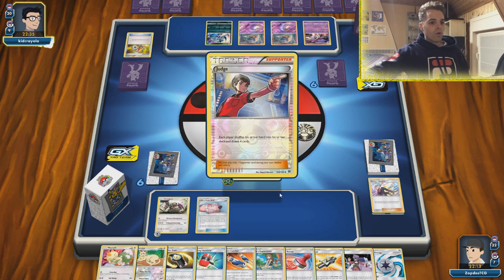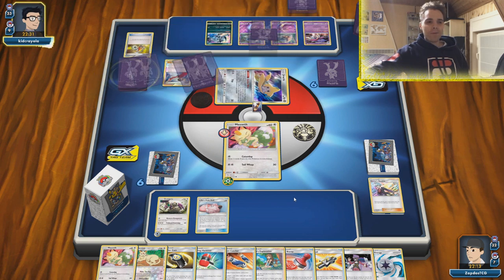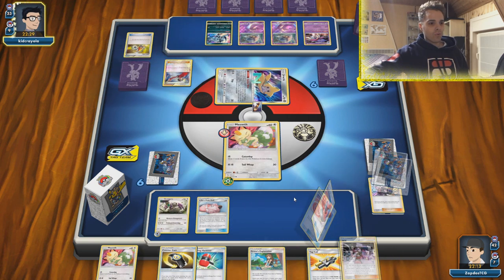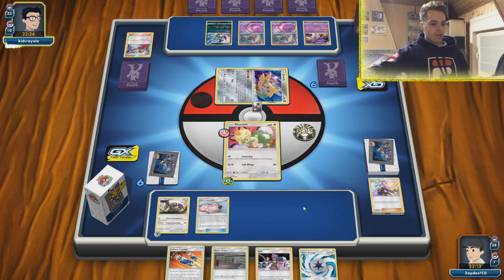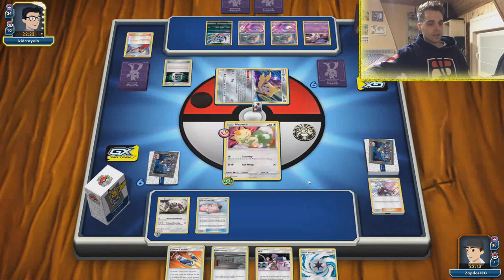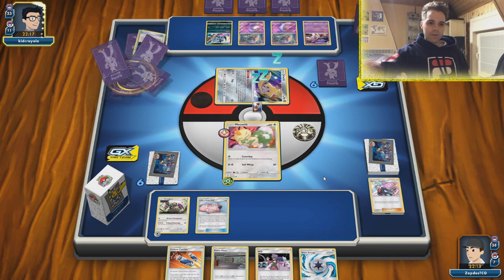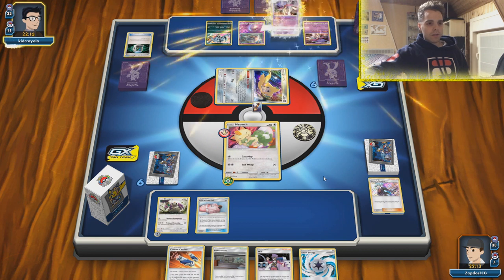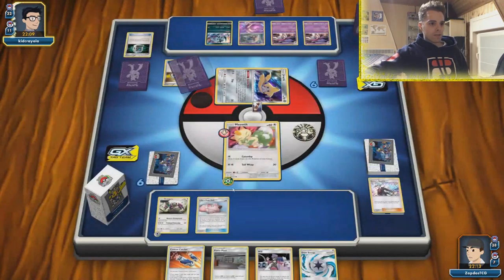We have Oranguru to draw. A Judge! That is a huge Judge — I did not even know that Malamar plays Judge. Our Steven's Resolve going down the drain. We have a Will and a Draw Energy — this is not looking good. He gets Communication and sets up another Malamar, safely setting up his bench. Probably looking for a snipe mechanic. He has no Escape Boards or switches in the active. He's just going to pass the turn.